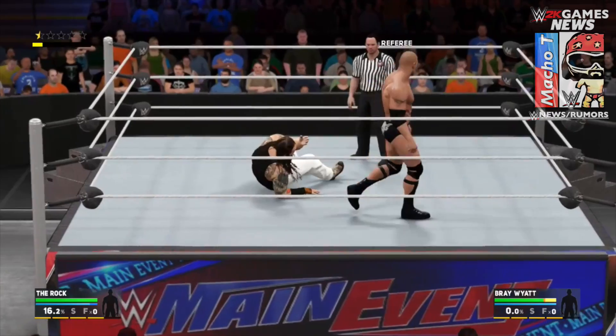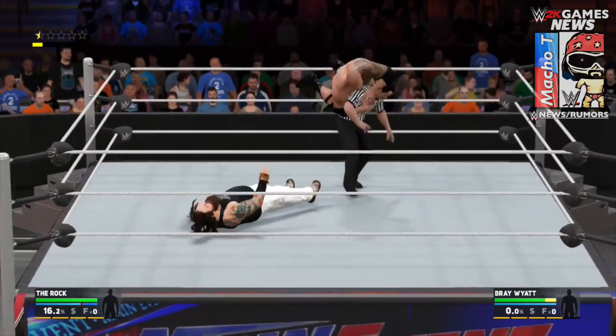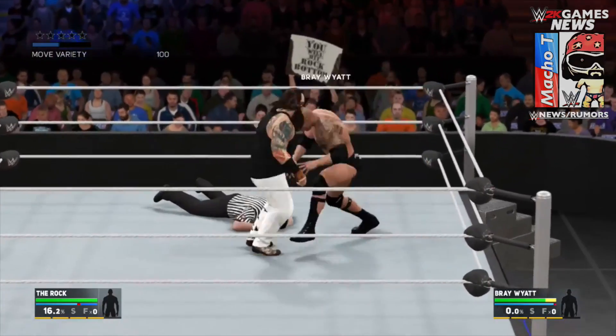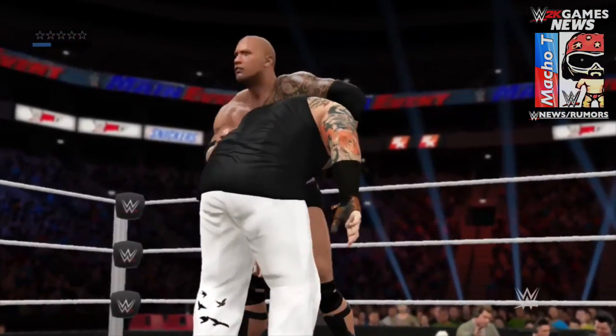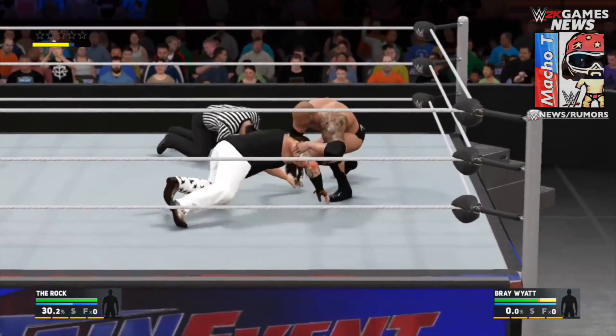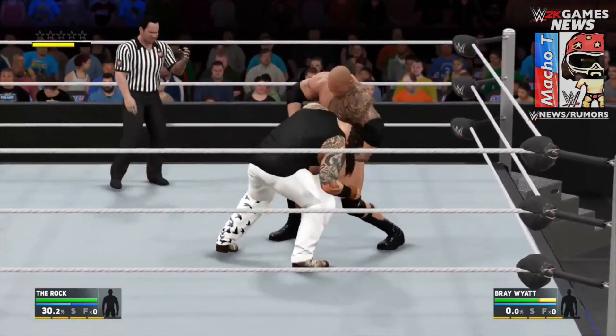Press the right stick and you'll be able to switch between the opponent, the referee, or anybody else in the match — including tag team partners and managers. You can swap between all of them back and forth.